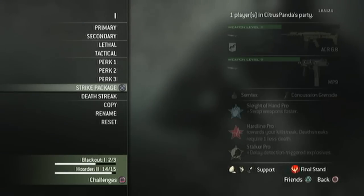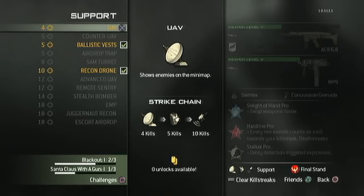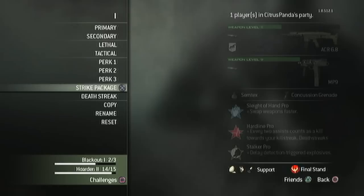For my third perk I picked Stalker Pro because it delays triggered explosives and lets you walk faster when aiming down sights. Now this is the important part - the strike package. Go to Strike Package Support: UAV, Ballistic Vest, and Recon Drone. With this setup you really can't fail.